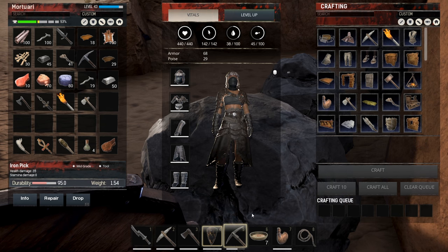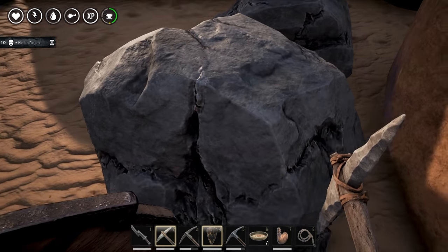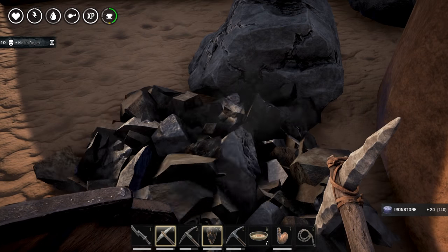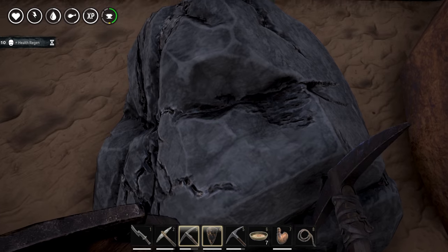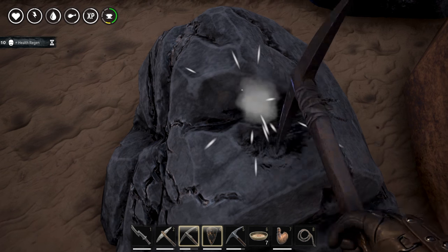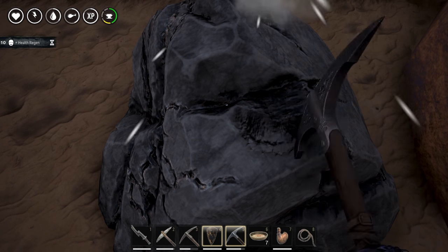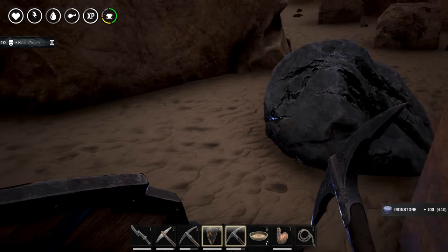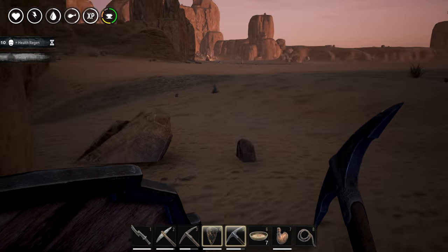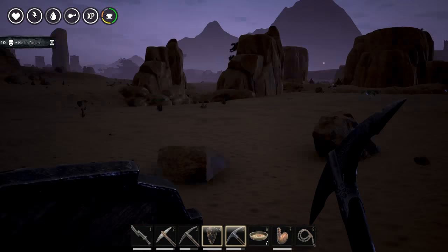Let me grab my pickaxes - the iron one and the steel one. Looking at the stone pickaxe on iron ore: I get 10 to 20 iron stone. Let's try the iron pickaxe on this node - 60 to 70 iron stone. And the steel pickaxe gets me 100 iron stone. So it's again the same approach: every new tier of tools gives you two and a half to three times the amount of materials compared to the previous tier.